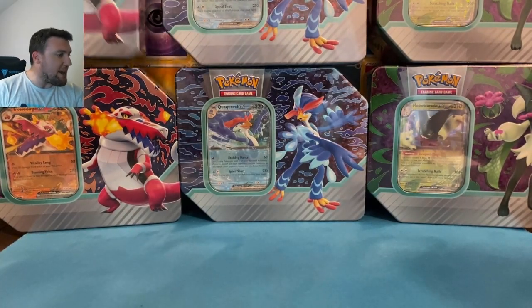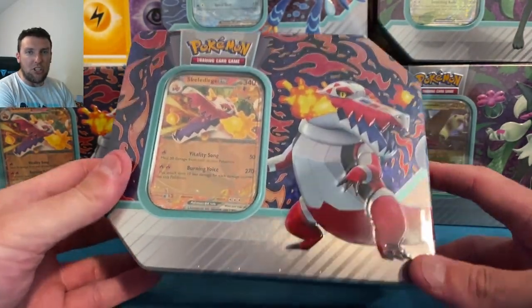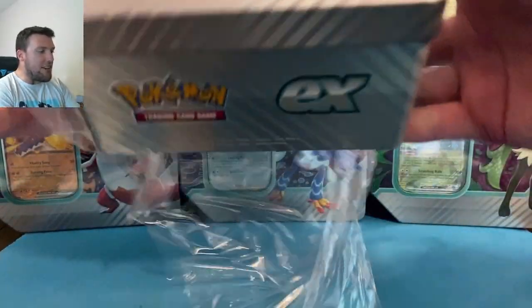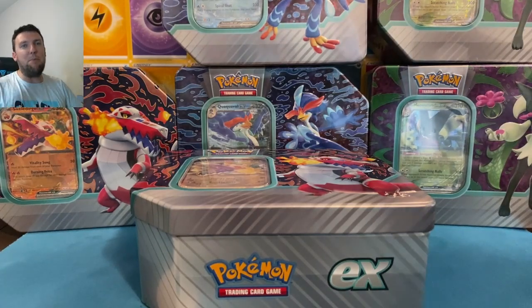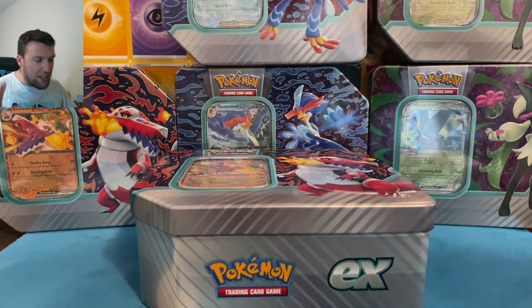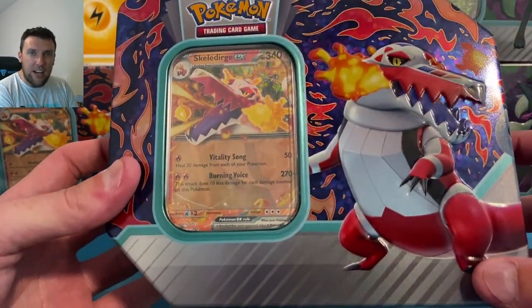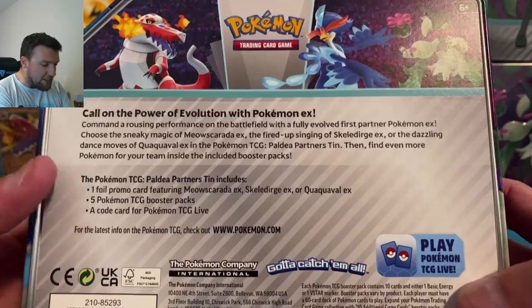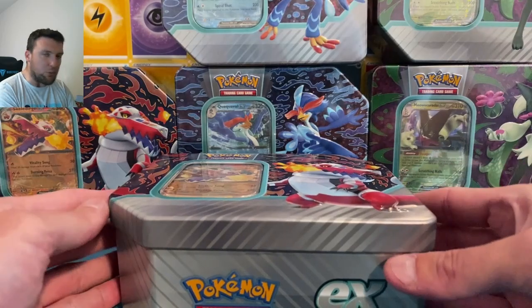These products came out this past Friday, September 1st — we just got them, they were a little delayed. I tried to do this video on Monday but didn't get mine until Tuesday. Happy Wednesday everybody! Are these tins worth it or not? My tin luck is abysmal. This one is the Skeledirge tin — you get Quaquaval, Meowscarada, and Skeledirge promos. There's the back of the tin: one promo, five packs, and a code card.